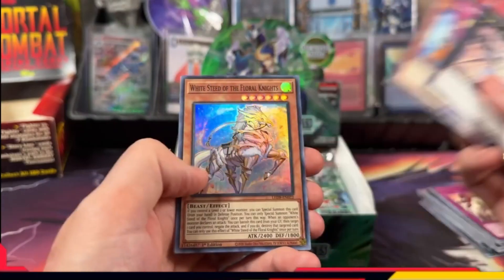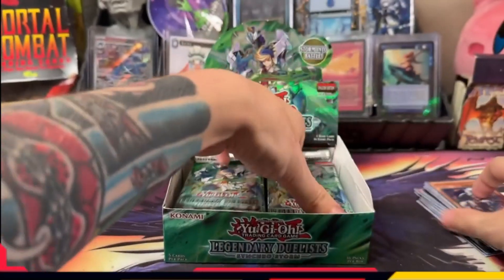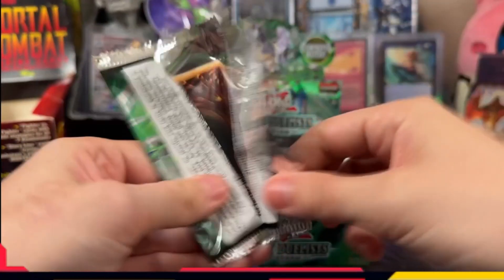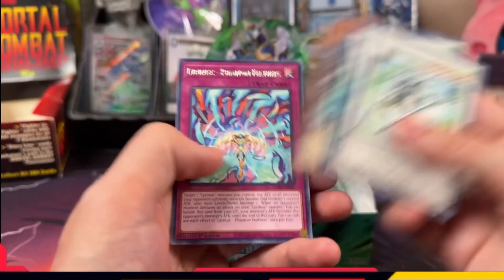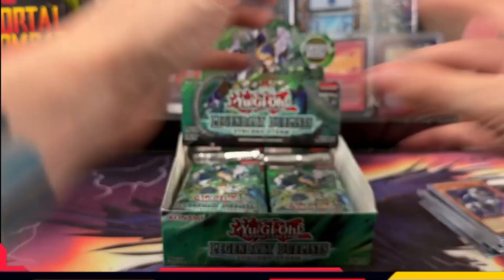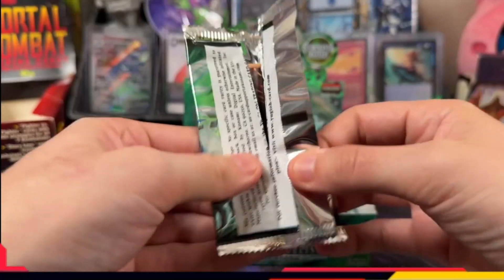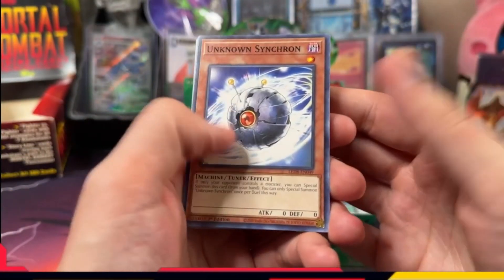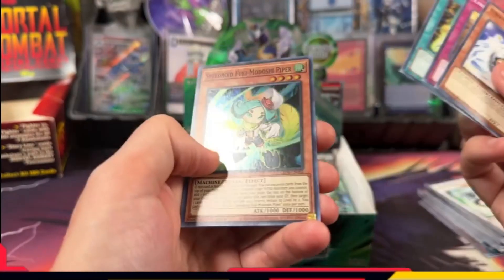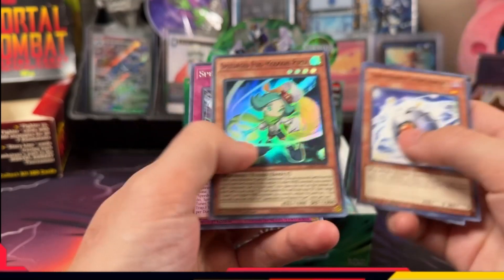Quiddle Hedgehog, White Steed of the Floral Knights — five-card packs, come on. YuGiOh's fun, man. From a collector's standpoint it's pretty cheap to get into compared to other TCGs as far as collecting whole sets and stuff. It definitely has its market and its flair.